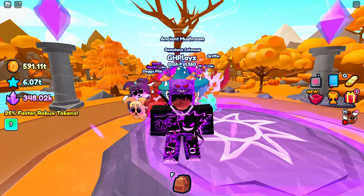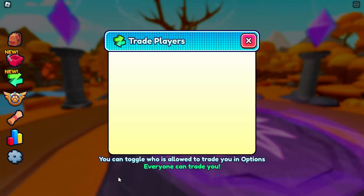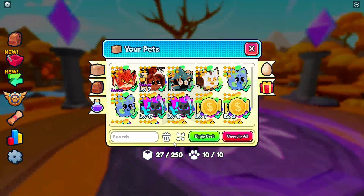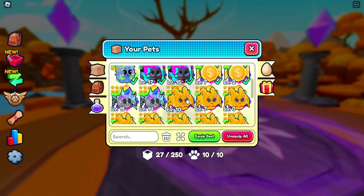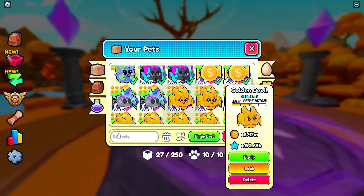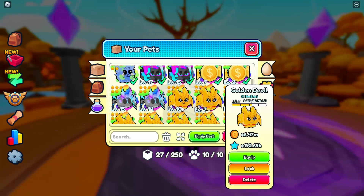Let's actually go over and see the trading — it's literally right here. Now let's talk about the giveaway real quick. The giveaway is going to be four golden devils, which are godlies from the last egg. So four total, going to two different people — two winners, and both winners will get two each. Make sure to join the Discord server down below.